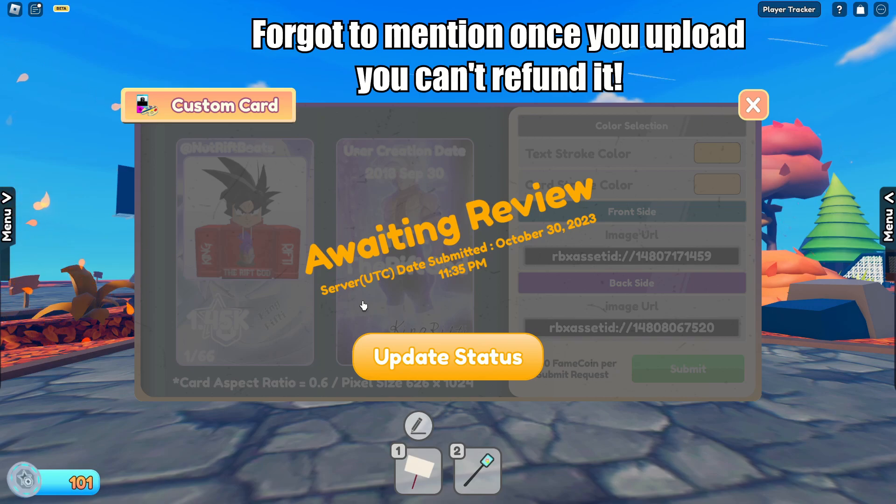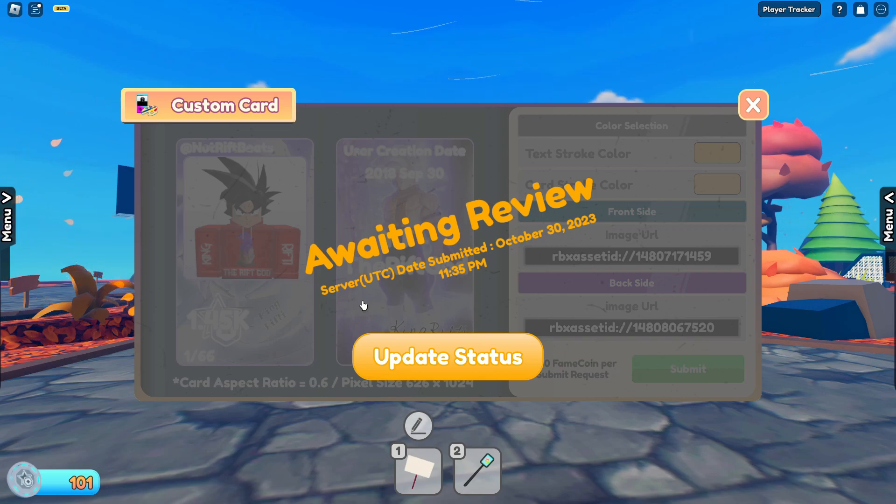The second time when you want to submit it, it's going to cost you 500 frame coins as a fee. The reason there's a fee is because the developer needs to approve the card skin you upload — it needs to be appropriate, no NSFW content, none of that.